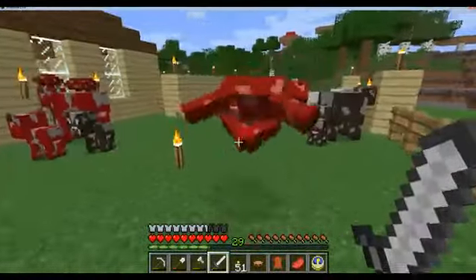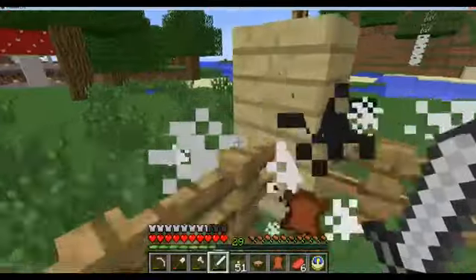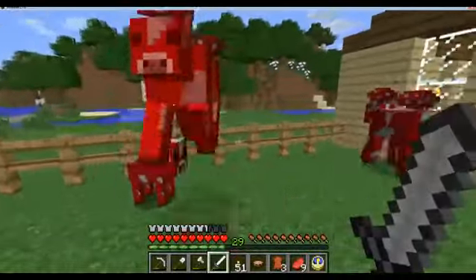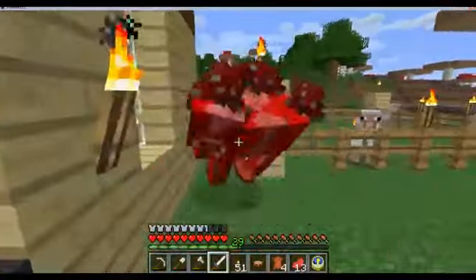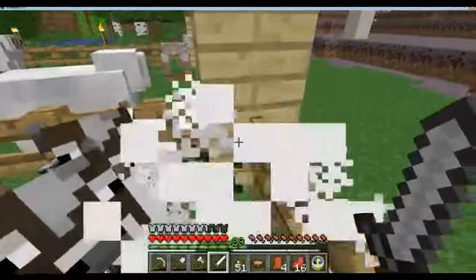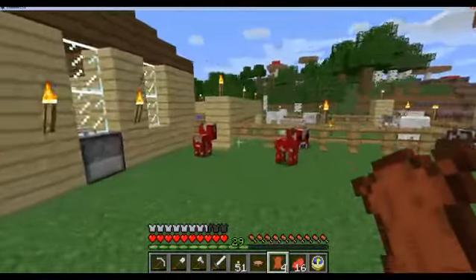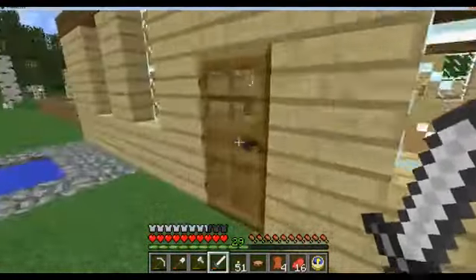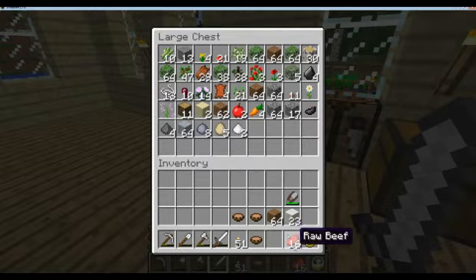Time for the slaughter. They're all gonna come crowding over here now, but that's not gonna do them any good — sorry guys. I need the meat and I need the leather. Leather is one of the things that cows give you, and you can use that to craft leather armor. Obviously I skipped that step because leather armor is kind of crappy, but that's one of the things you can do with it.